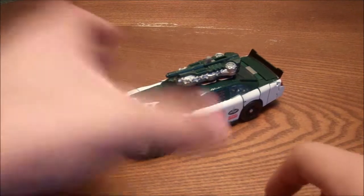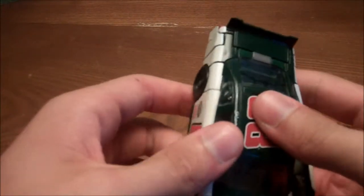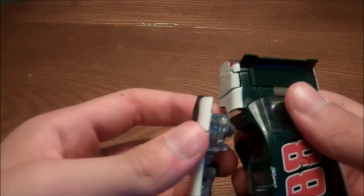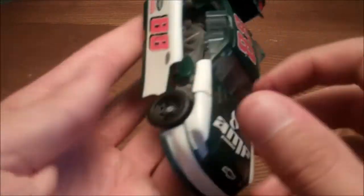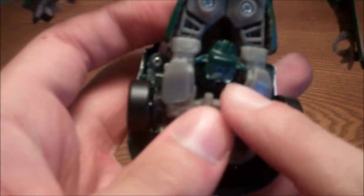We're going to get on the transformation of Roadbuster. First, pull off the gun. Then I take these side panels, which will become the arms. His arm just completely pops off — for all the times I transformed him, his arms never popped off, but now they just want to pop off. After you do that, you want to flip up the missile pods. Then take the legs, flip them up, and split them — because the head fits in that groove and the little ear things kind of block it from coming out.